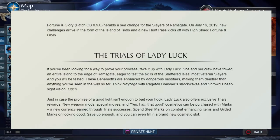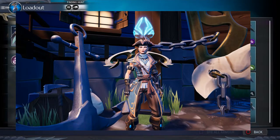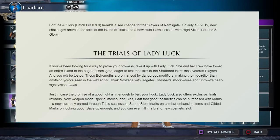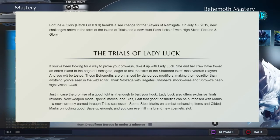The Fortune and Glory patch 0.9.0 is a sea change for the Slayers of Ramsgate. On July 16th, new challenges arrive in the form of the Island of Trials. Lady Luck and her crew have towed an entire island to the edge of Ramsgate, eager to test the skills of the most veteran Slayers. These behemoths are enhanced by dungeon modifiers, making them deadlier than anything you've seen in the wild — think Nageza and Raze Tail Gnash with shockwaves, shroud, and near-sight vision. Ouch.